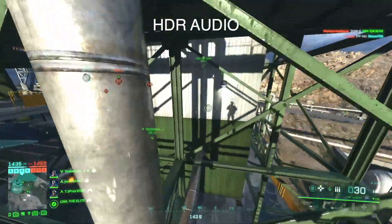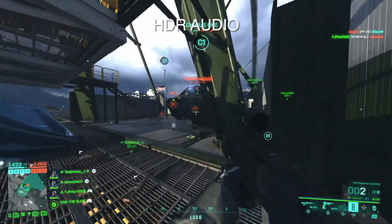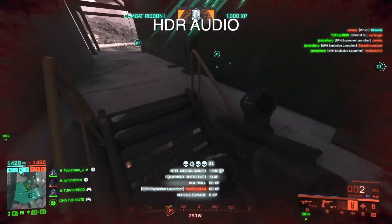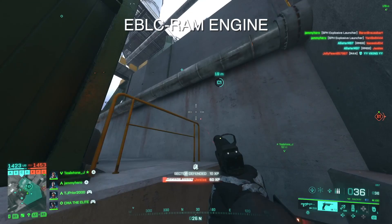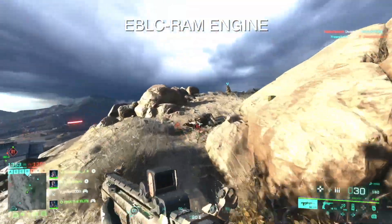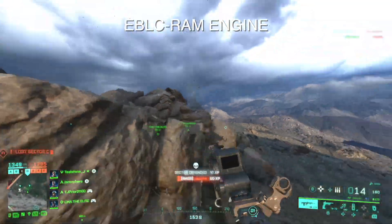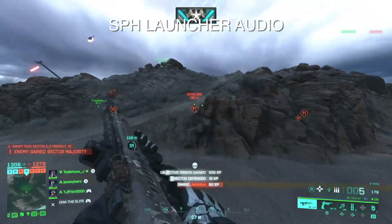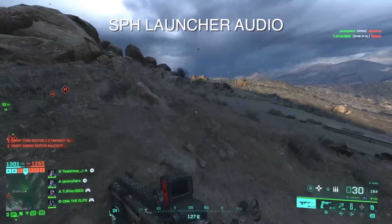Apparently there have been a lot of changes for HDR audio — I haven't noticed these too much myself as I play on 3D audio. Another audio change I have noticed is the EBLC RAM sometimes got stuck on its gear and changed into the same gear over and over in the audio — that's been fixed, which really bugged me. Also, when you're stuck with the SPH launcher, you'll now hear the audio much better and it'll be a lot more readable when you're stuck.